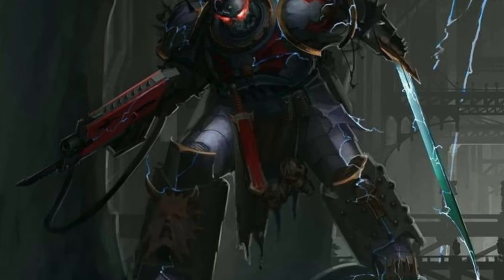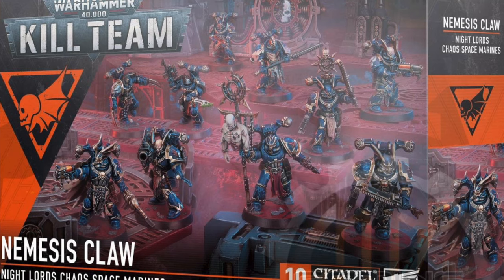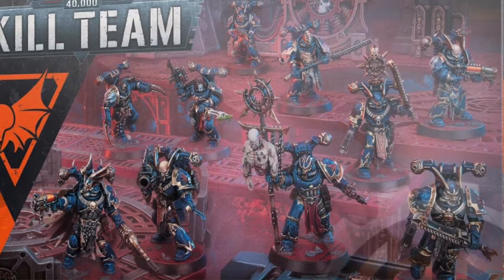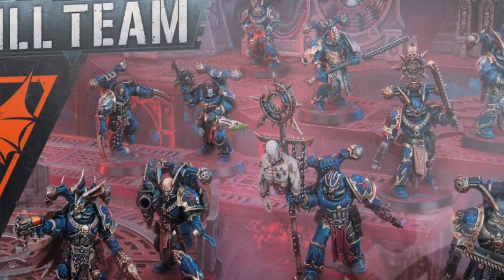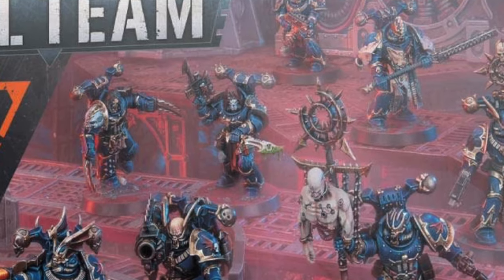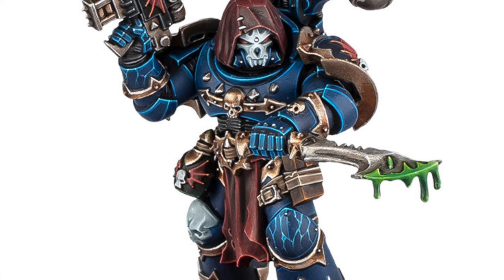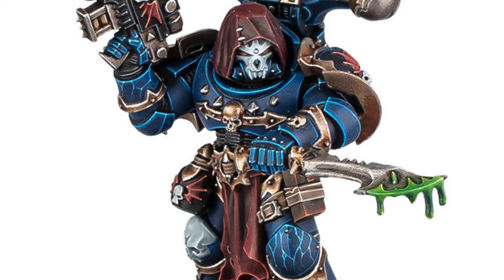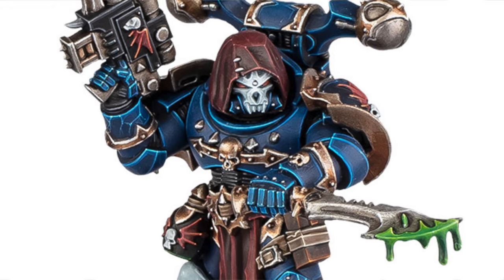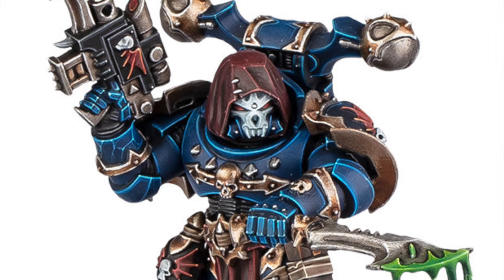The Fearmonger is one of the most chilling operatives of the Nightlord's Nemesis Claw. A true master of terror and cruelty, the Fearmonger wields blades coated with the virulent terror chem toxin, inflicting slow, agonizing deaths on his victims. This sadistic assassin thrives on spreading horror, infiltrating enemy lines to poison rations or unleashing his vile concoctions in brutal close combat. Every detail of this miniature captures the essence of fear and suffering the Nightlords embody.